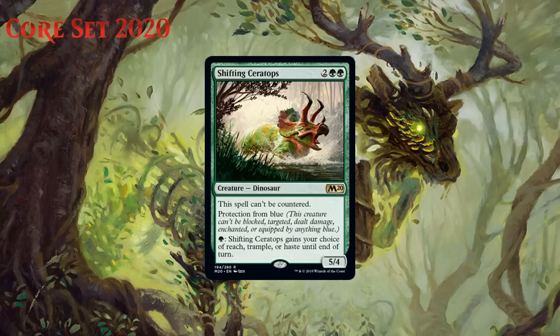Next up we have Shifting Ceratops, who for two generic and two green is a 5/4 dinosaur at rare. It can't be countered, it has protection from blue — meaning it can't be blocked, targeted, dealt damage, enchanted, or equipped by anything blue — and it has a sweet activated ability where you can pay one green mana and it gains your choice of reach, trample, or haste until end of turn. This seems very good. Four mana for a vanilla 5/4 is probably at least a C+ these days, and when we add all the rest of the text it is obviously considerably better. Protection from blue means a decent chunk of opponents will struggle to interact or block this, and the ability to gain a slew of keyword abilities for a small mana investment is nice. Haste can help you close out the game, trample helps when opponents chump block, and reach is good if you need to use your Ceratops defensively. It plays a variety of roles and that flexibility is nice. This is a good card, one that is almost always going to be your first pick when you see it. I don't quite think it completely reshapes a board, so it falls a little short of A range — but it's close. I'm giving it a B+.